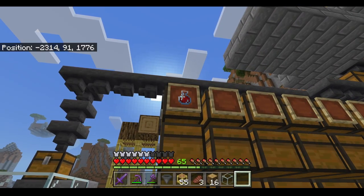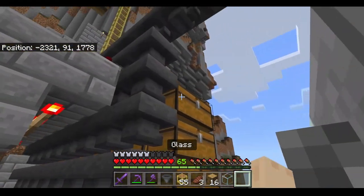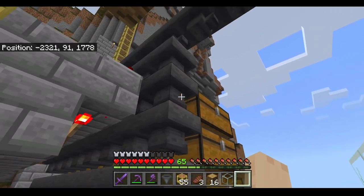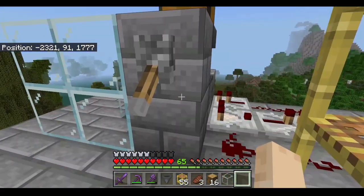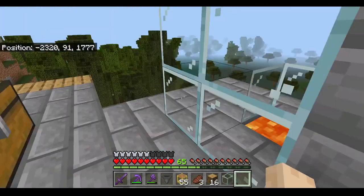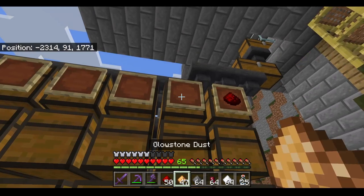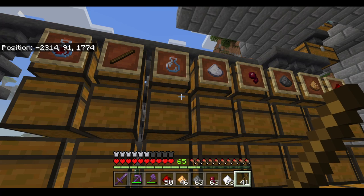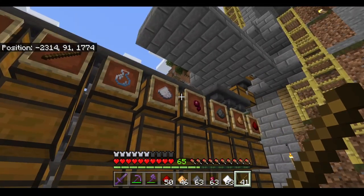The potions are unstackable and the unstackable items are going to go into this chest here. This chest line will just fill up with the unstackable items. Once it is full, the unstackable items will go to the dispenser and get destroyed by the lava. If you're attaching this to a witch hut, you can attach your corresponding items that you want to organize. If you're just building this on your own, you can always attach the items that you want to organize yourself.